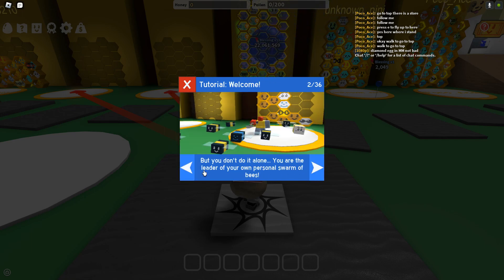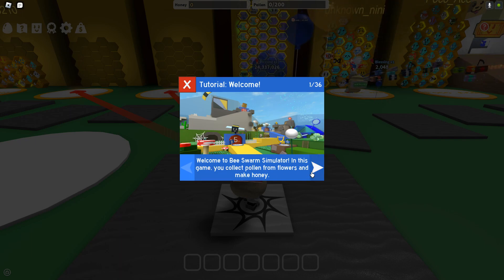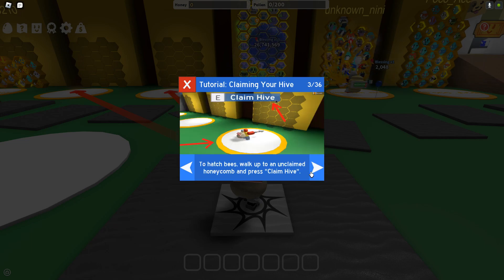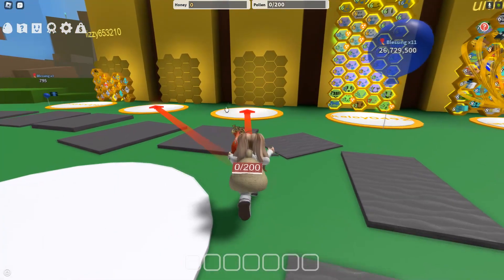Okay, let's read this. Welcome to Bee Swarm Simulator. In this game, you collect pollen from flowers and make honey. But you don't do it alone. You are the leader of your own personal swarm of bees. To hatch bees, walk up to an unclaimed honeycomb and press claim hive. Open the egg menu, then — actually, I don't really want to read at all.